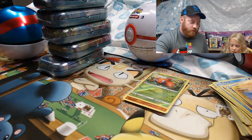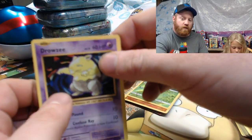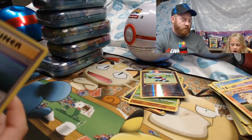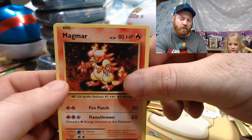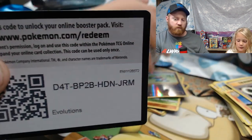Riley opens her Evolutions pack: Charmander, Diglett, Gastly, Caterpie, Drowzee — reverse holographic Porygon. The rare is Arcanine. Also got Arcanine Potion, Magmar, Venusaur Spirit Link, and the code card.